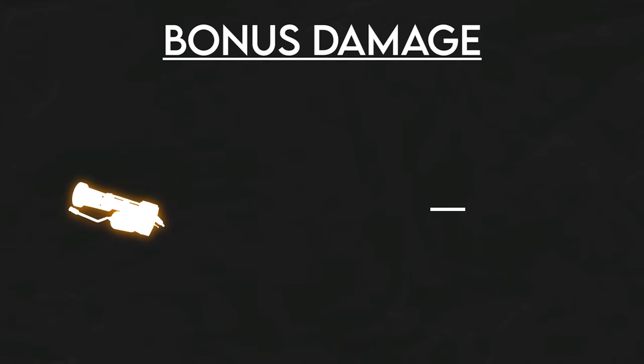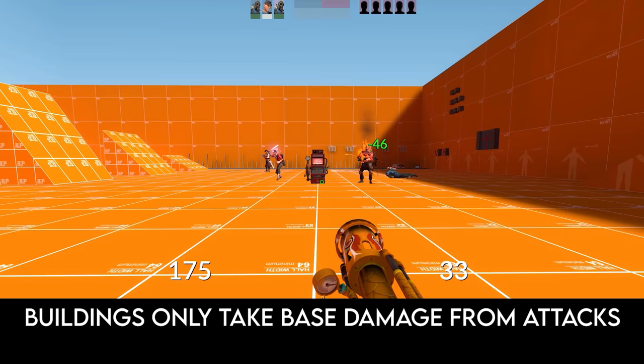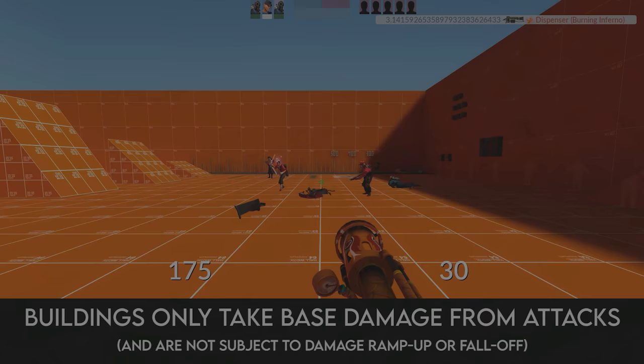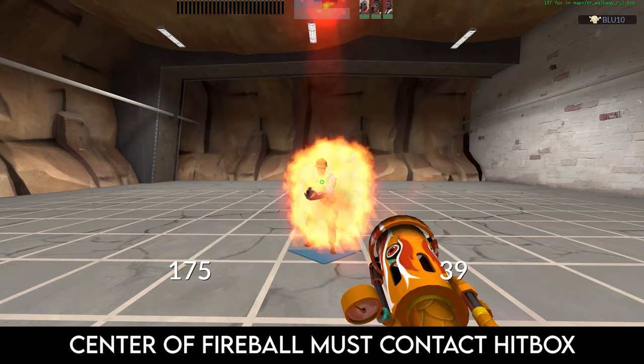When you hit a burning player, your damage is tripled. But the mechanics as to how this bonus damage is achieved are a bit strange. As it turns out, the Dragon's Fury deals less damage on non-burning players, not bonus damage on burning players. We can observe this when we shoot a building — all weapons in TF2 only deal base damage to buildings. The base damage of the Dragon's Fury is actually 75, not 25. Kinda weird, but hey, it works.